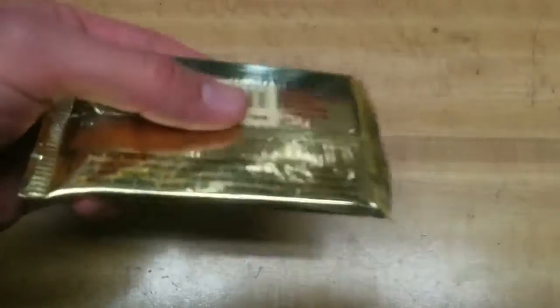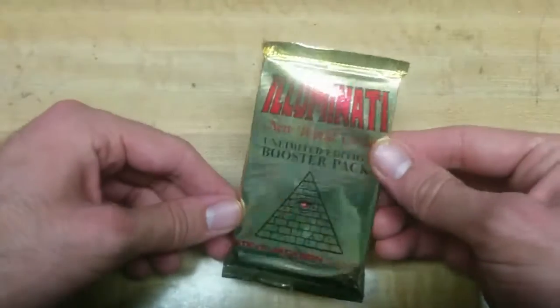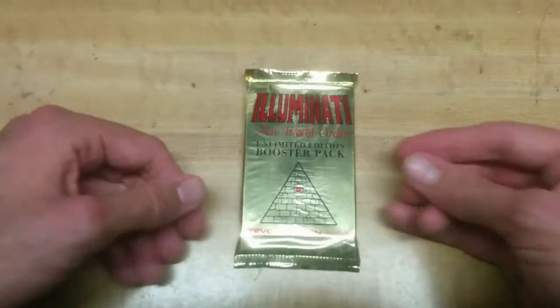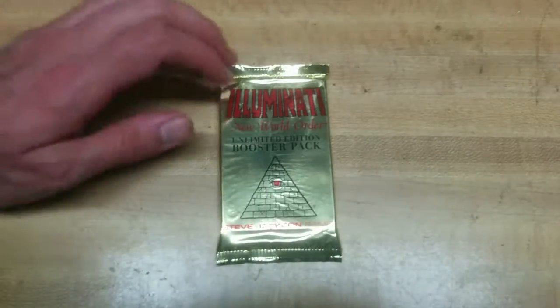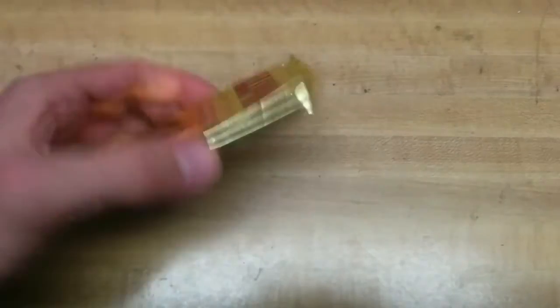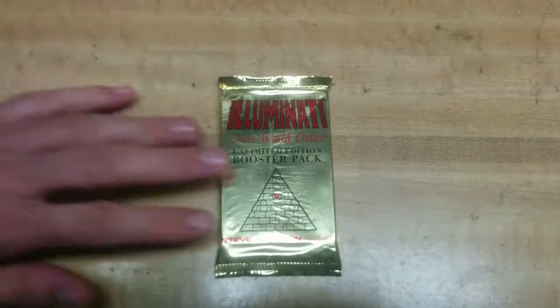This card game has been out of print for 22 years. You can see the date on there — 1994, 1995. Steve Jackson's Illuminati New World Order card game. This is the Unlimited Edition Booster Pack. The black packs are Unlimited Edition. I don't know too much about the difference between the two, but I found a pretty good deal on these on eBay. Shipped from Germany. This is the English version — they also had a German version.